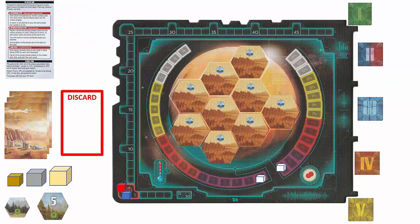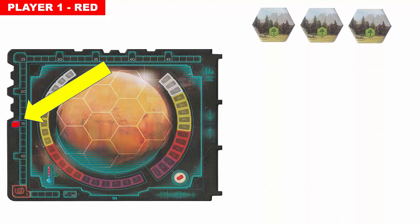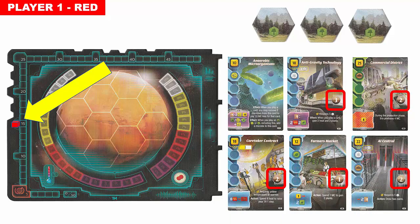In the competitive two to four player modes, the game ends when all three terraforming parameters are completed: raising the temperature to eight degrees Celsius, raising the oxygen level to 14%, and flipping over all nine ocean tiles. The player with the most victory points wins. For example, player one might tally 15 points from the TR track, three points from forest tokens, and ten victory points from project cards, for a grand total of 28 victory points. In case of a tie, the tied player with the most heat, mega credits, and plant resources added together is the winner.